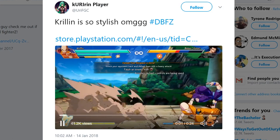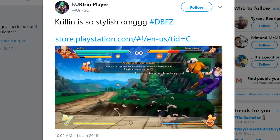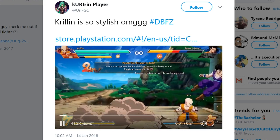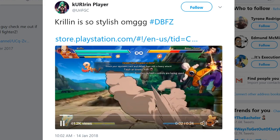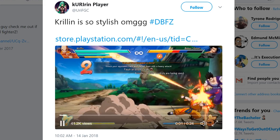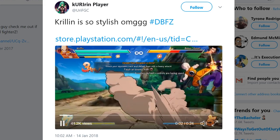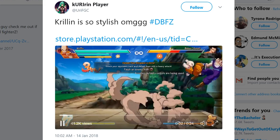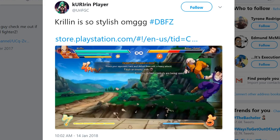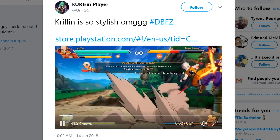This combo starts out pretty basic and has some fundamentals that you'll want to learn if you want to do longer combos in fighters. At first Krillin runs in and performs a 2M, which he then follows with a 5M. 5M can be canceled with a jump, which allows Krillin to jump into the air and follow Gohan without using his dash. You'll notice here in the air when Krillin does his 5M he again jump cancels it into another 5M, maximizing his damage by jump canceling moves and then repeating them.